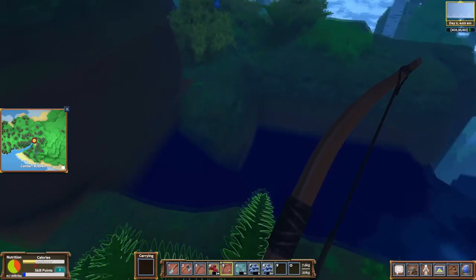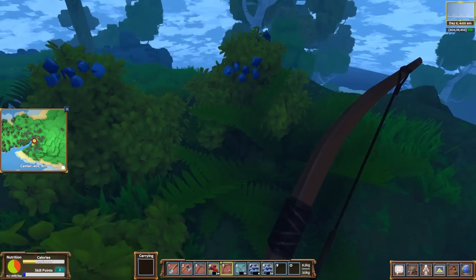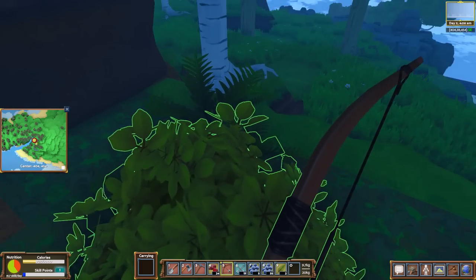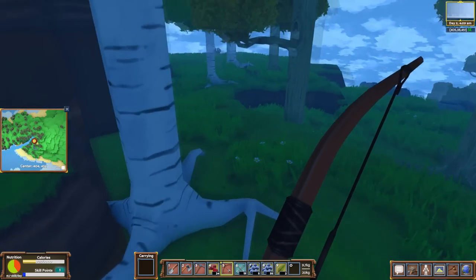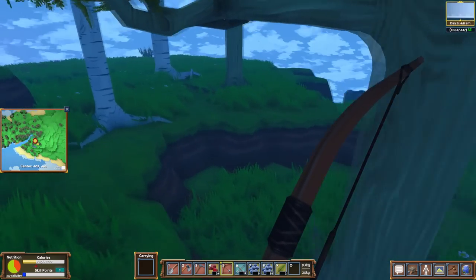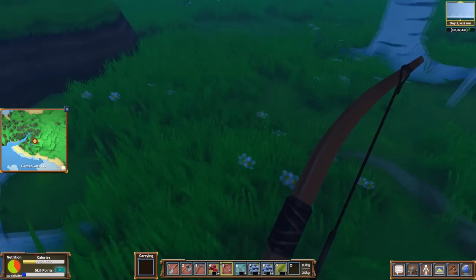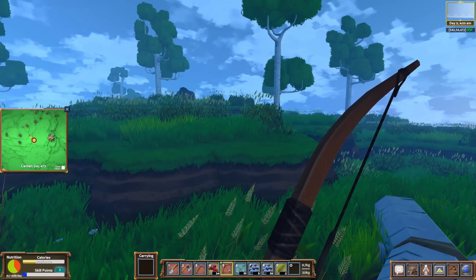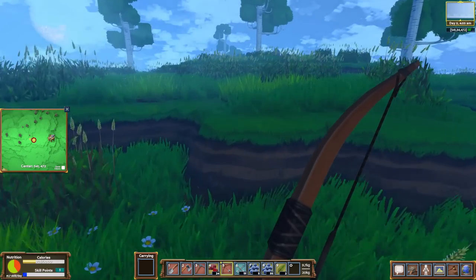I know, I just got done saying you don't want to take all the resources in an area, and here I am totally annihilating the berries in this area. All your berries belong to Grey. Sun's starting to come up. What do you think — should we try hunting a bison? We can give it a shot.